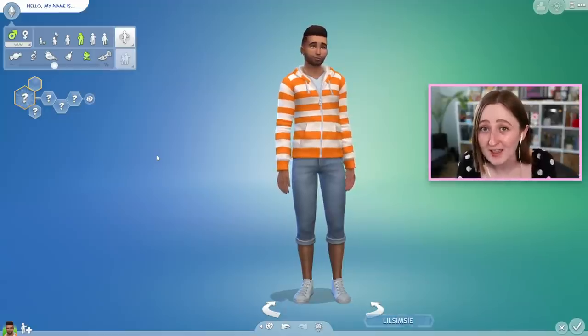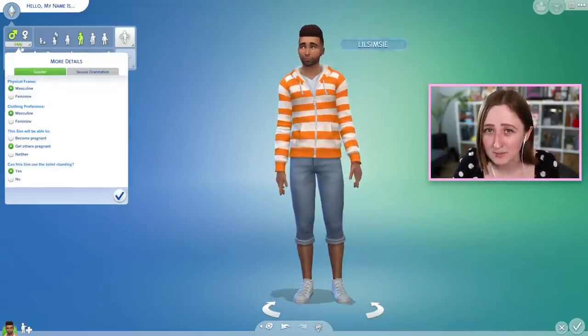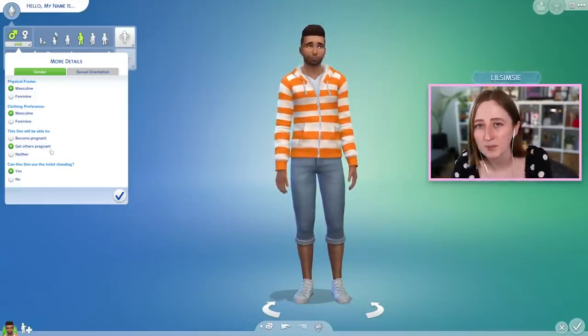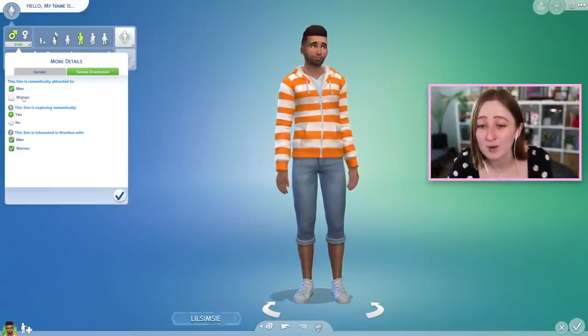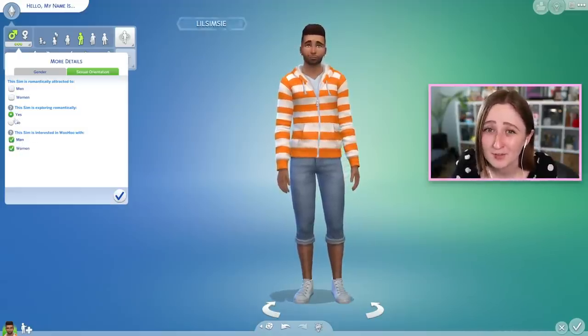The second huge thing in CAS in this update is some sexuality selections that you can make. It works a lot like the gender options we already have, where you press this dropdown and it opens up a menu where you can choose things that affect how your Sim behaves in game — like if they can pee standing up, if they can get people pregnant. But now there's also a sexual orientation tab, and in this you can choose if your Sim is attracted to men or women, if they're exploring romantically, and also who they're interested in woohooing with.